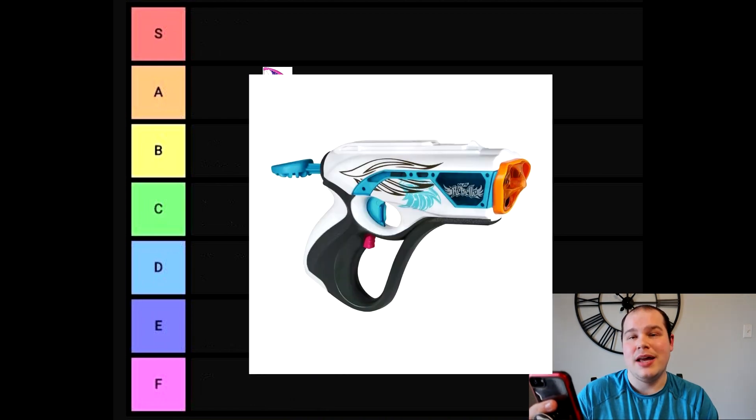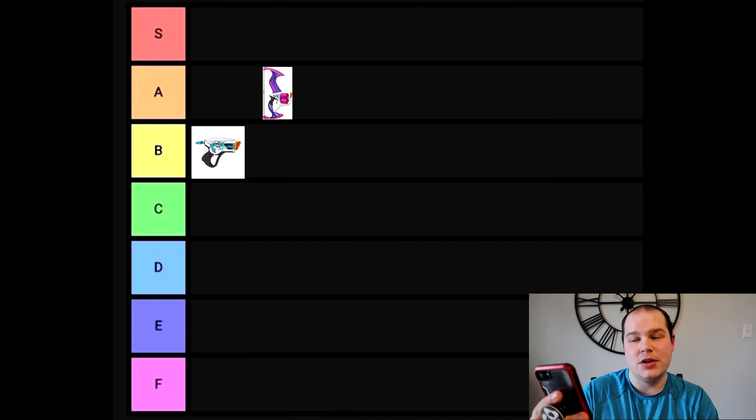Next we're moving on to the Illuminati, which is its own prime handle-style blaster with three barrels and even its own hand guard — a hand guard that goes from the grip to the underside of the blaster's barrels. Not much more to offer, but it's satisfying nonetheless. B ranking for this one.